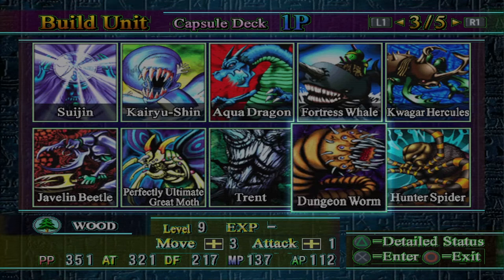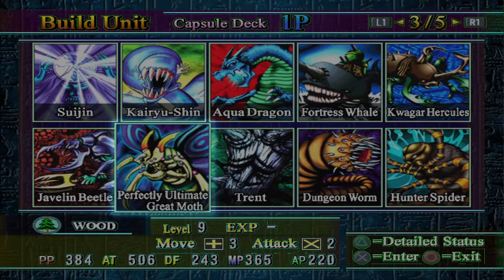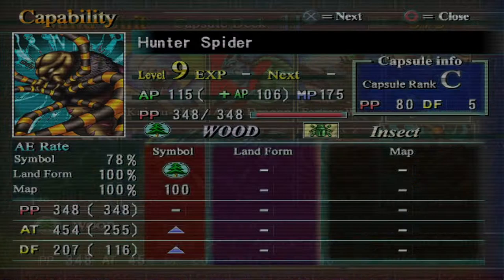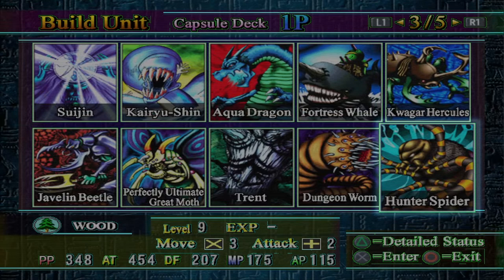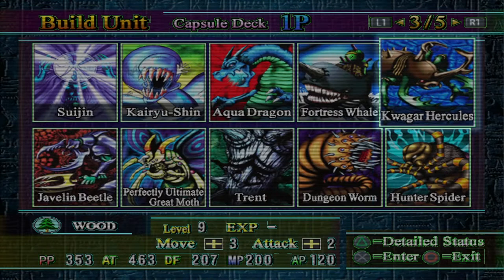You're also going to get Fortress Whale for completing the game and Javelin Beetle, and you'll eventually get a Dungeon Worm. This piece is amazing for taking down Earths — it basically does a thousand damage to a Super War Lion. This is where you'll get on New Game Plus. The major downside is that almost all of these pieces have unbelievably high AP costs. Fortress Whale is 190, Perfectly Ultimate is 220, Javelin Beetle is 195, Karyushin is 250, Aqua Dragon is 267. So you have to use some of the other cheaper pieces. Hunter Spider is exceedingly strong on a Wood symbol and only costs 115 AP, and Quaggar Hercules is another solid piece at 120 AP.